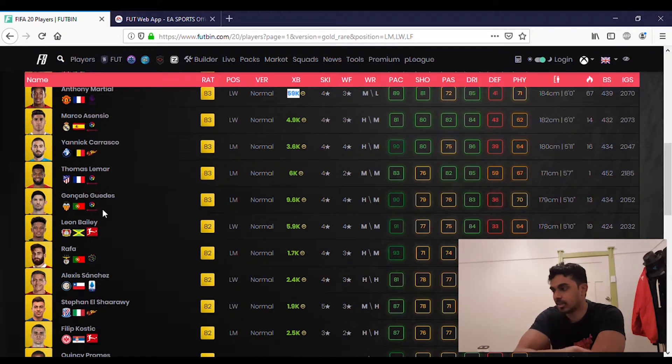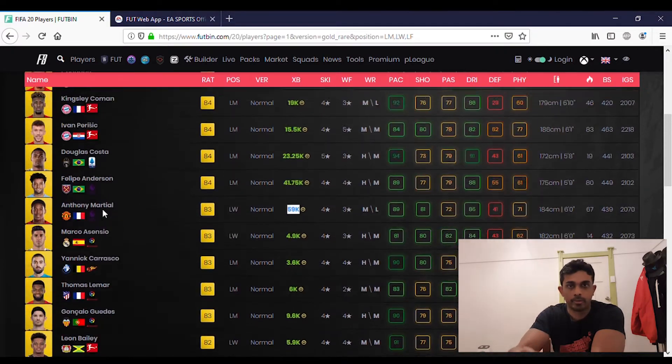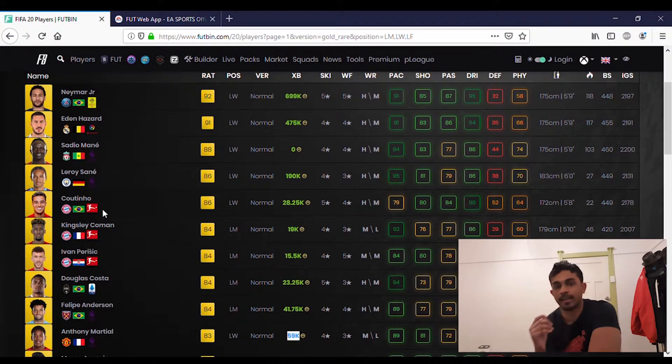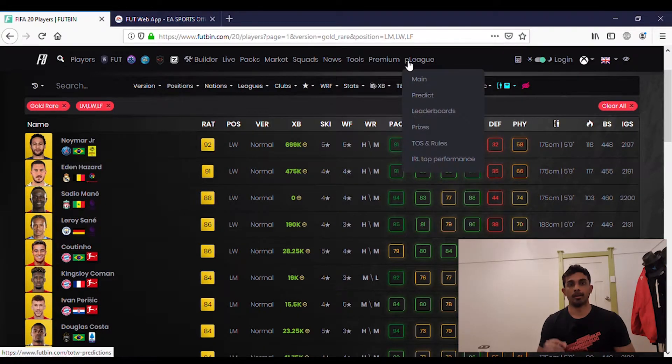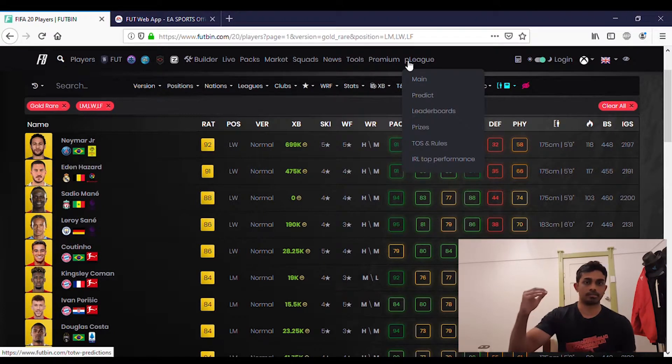Look at positions as well. Go check the resources on Futbin. Another example: Fabinho is around 70k right now — look at who the next best option is. Think about players reaching a really high price and find a similar but much cheaper card, because that cheaper card will eventually try to climb closer to the expensive one too.